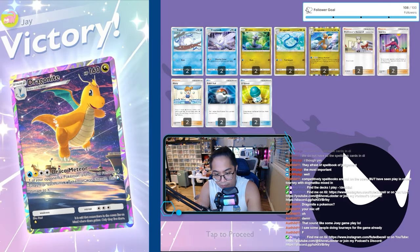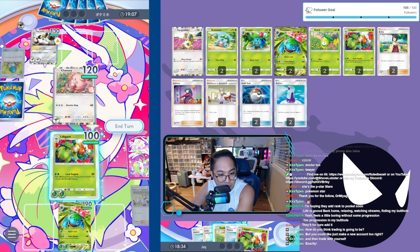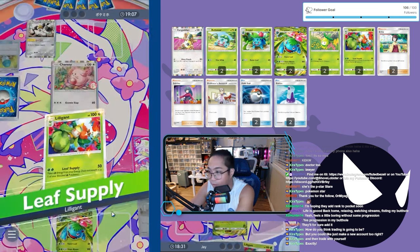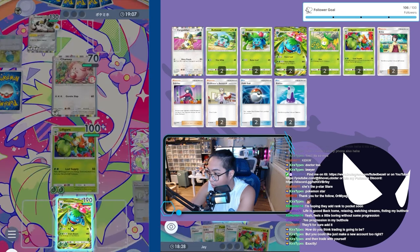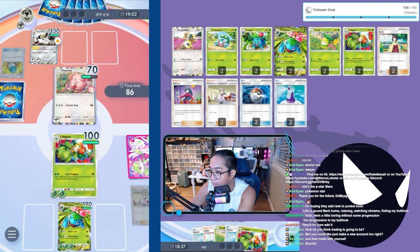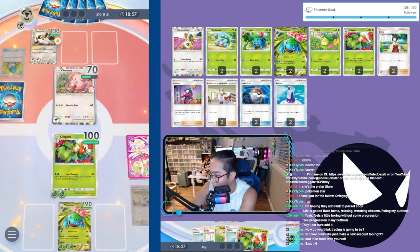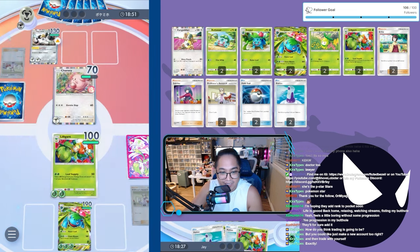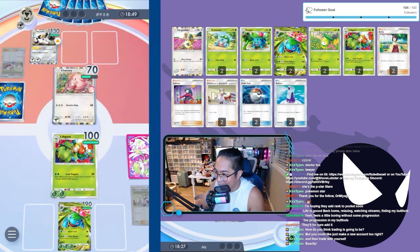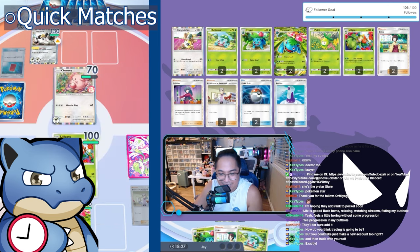First, it has a user-friendly interface — great for beginners with intuitive controls and easy-to-follow tutorials. It doesn't have a ranked game mode yet, so there's no competitive anxiety. You can just play with less stress. It also works on mobile, iPad, Android, and PC, although for PC you'd need an emulator like MuMu Player.